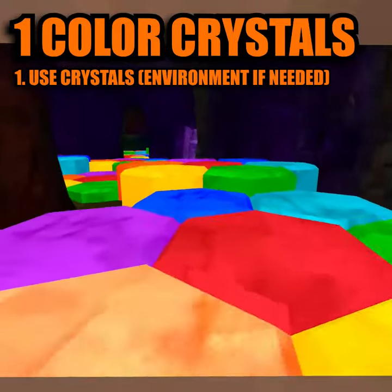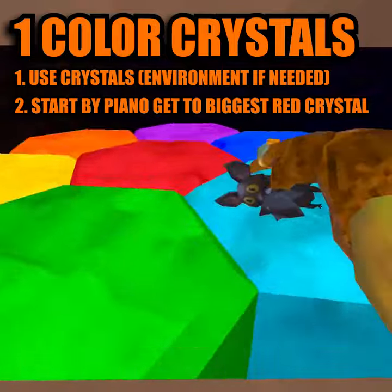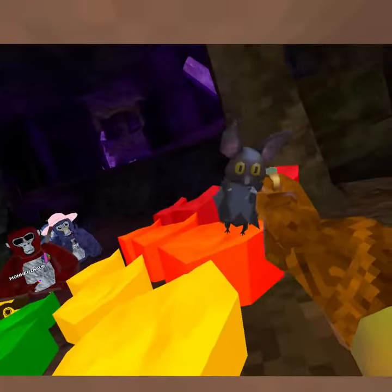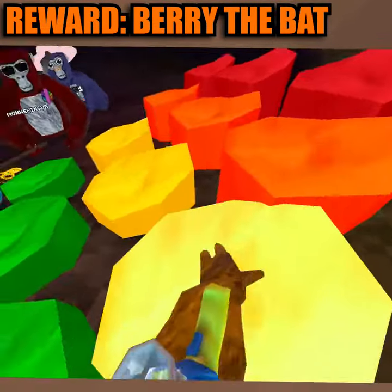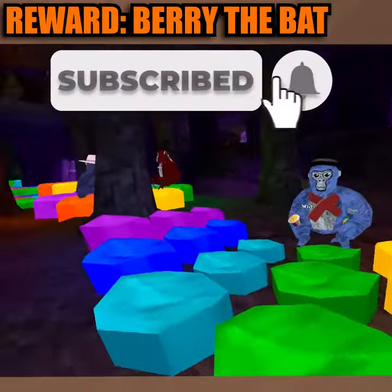We have to use these, and you start here and you have to get all the way over into this crystal in the middle, with only touching one color of crystal. Whoever wins gets to bury the bat for the rest of the video. Your color is going to be yellow, your color will be orange, your color green.